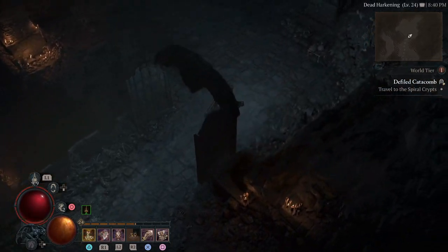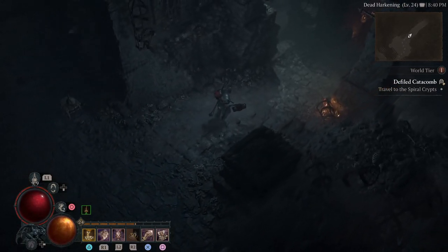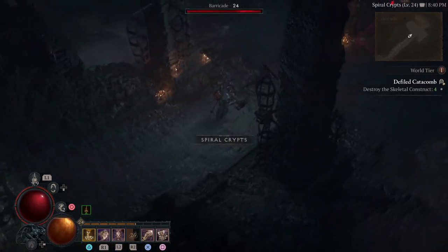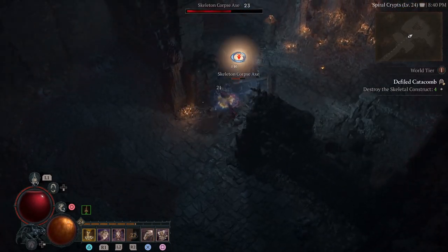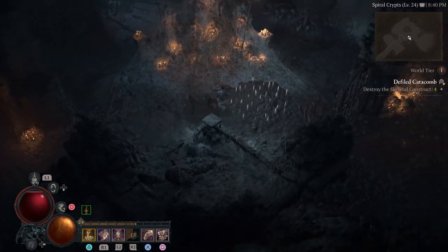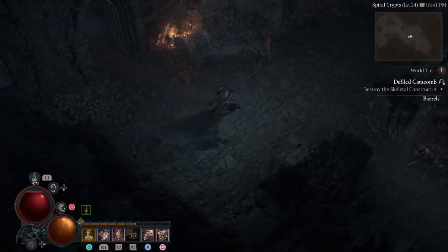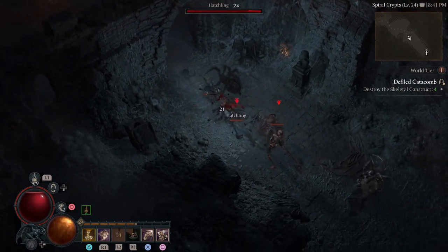What do we got here? Travel to the Spiral Crypts — I guess we killed everything already, wow that was short. Now we got to destroy the skeletal constructs. Those spikes will hurt you, they'll make you vulnerable, and when you're vulnerable you're almost as good as dead.